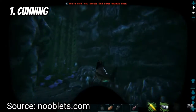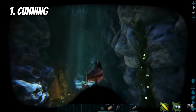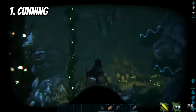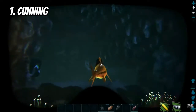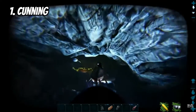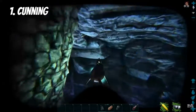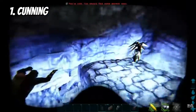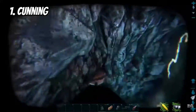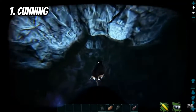Coming in at number one of the top five worst caves in Ark on the Island is the Artifact of the Cunning. Never have I seen a worse cave. At least in the Artifact of the Strong you can prepare and go through the entire cave. In the Cunning, you literally have to deal with thousands of sharks and Electrophorus. There's like 50 Megalodons, 50 sharks, 50 of everything, and a billion Alpha Sharks. It's so annoying. This cave is harder than the Dragon itself — I would not recommend doing it alone. I've only ever done it once.